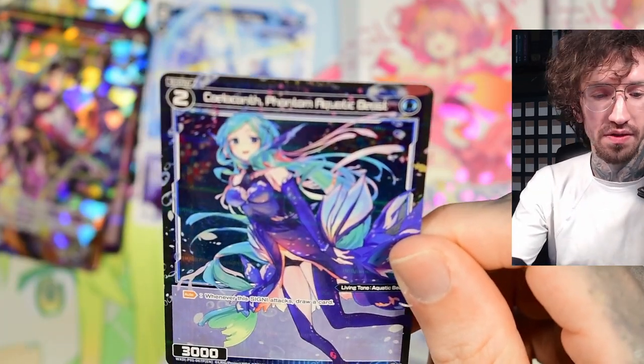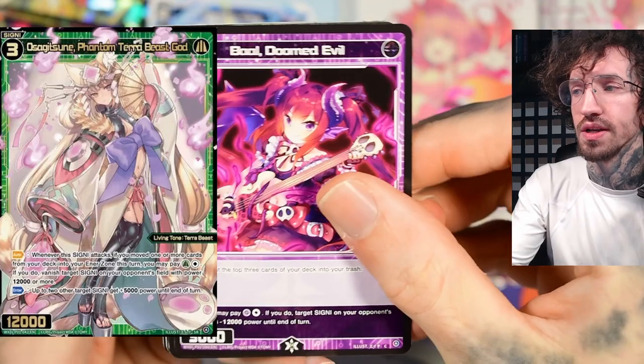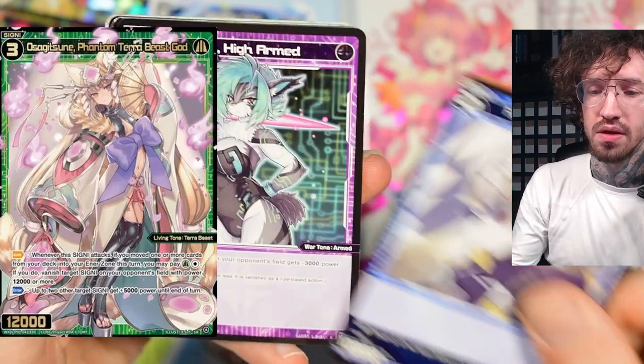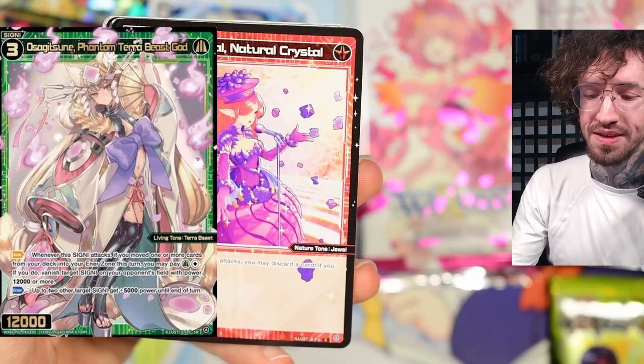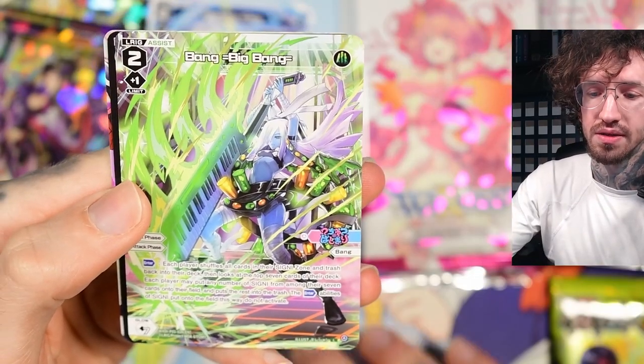Cool, elegant phantom aquatic beast — not a mermaid but she has fish features. There's a green SR signi which is kind of pricey too, Sagitsuna. By now there aren't that many good green cards, just a few.